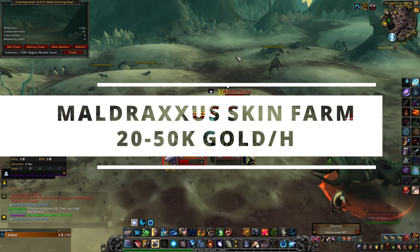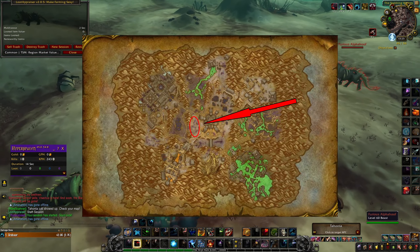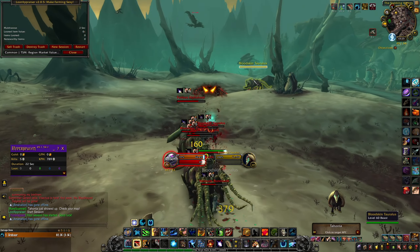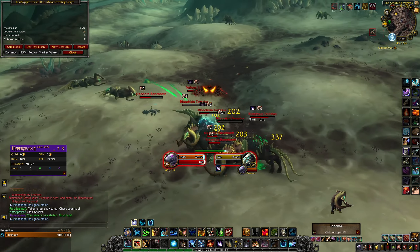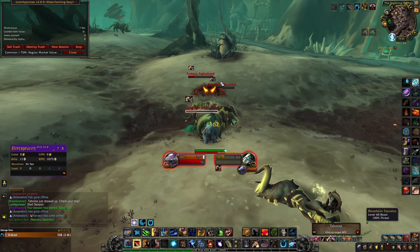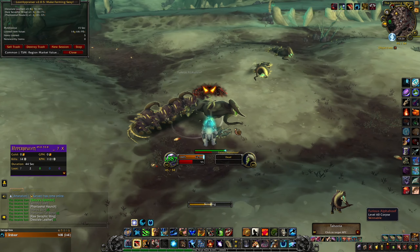Farm number 9 is the Maldraxxus skinning farm. This is another good skinning farm located in Maldraxxus; you can see the exact location on the screen. From this farm you should get around 40 Heavy Callous Hides, 1,600 Desolate Leathers, 350 bones, and 40 Heavy Desolate Leathers. You need skinning and leatherworking — skinning to skin the mobs and leatherworking to maximize gold making by crafting Heavy Callous Hides from Callous Hides or making Heavy Desolate Armor Kits and similar items. Just go in a circle, pull the mobs, kill them, loot them, skin them, then move forward, pull more mobs, and repeat.